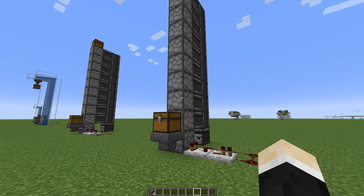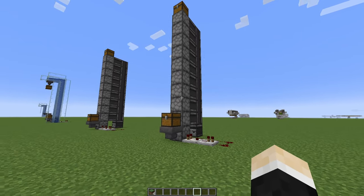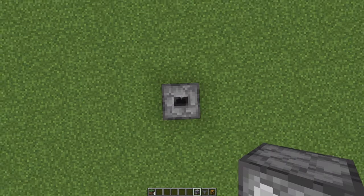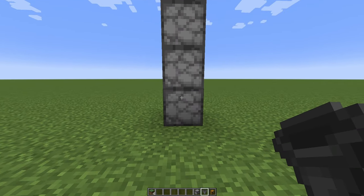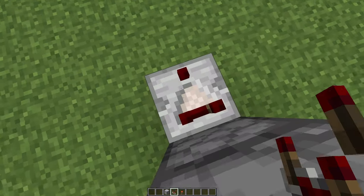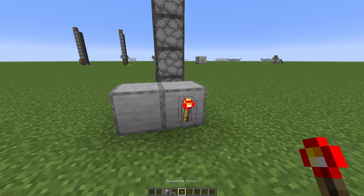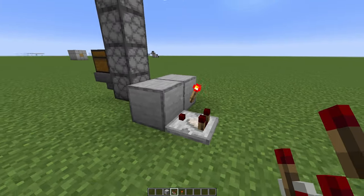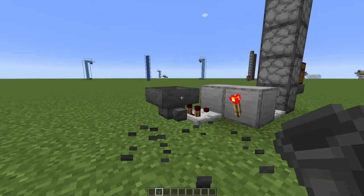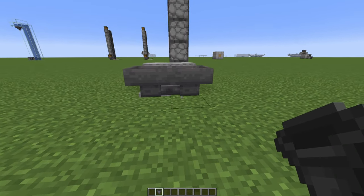Now because this elevator is loud and kinda expensive thanks to those observers, let me show you how to make a cheaper one that is silent. Start by placing down 10 droppers once again. Crouch and place a hopper and a chest on top. A redstone comparator goes here, then 2 blocks, a redstone torch, and a new comparator. Now take out 2 hoppers and place them pointing into each other. If they don't look correct, it will not work.